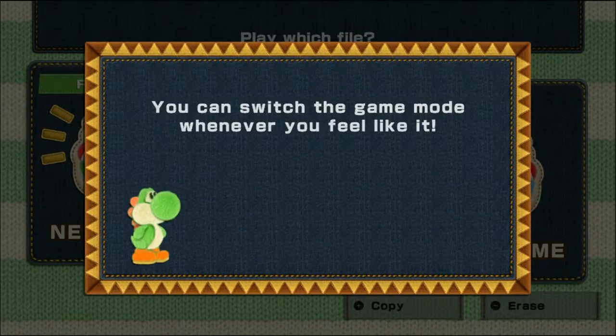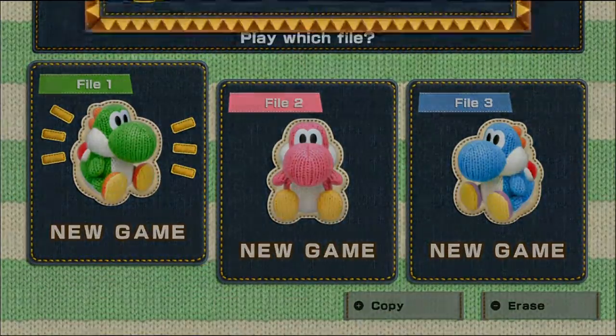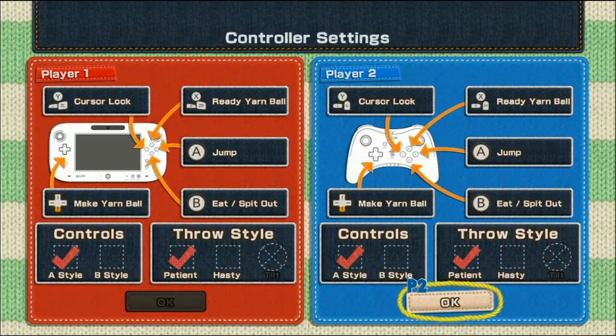So we're going to Classic mode again. And now we can do that. We're going to do two players. I wonder if I need to press A. Oh, apparently I have lots of controls here. This could be interesting. I'm hitting the B button — there we go. This is the jump button. This is to ready your yarn.